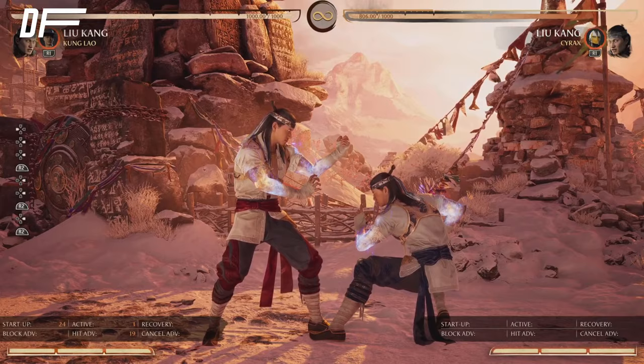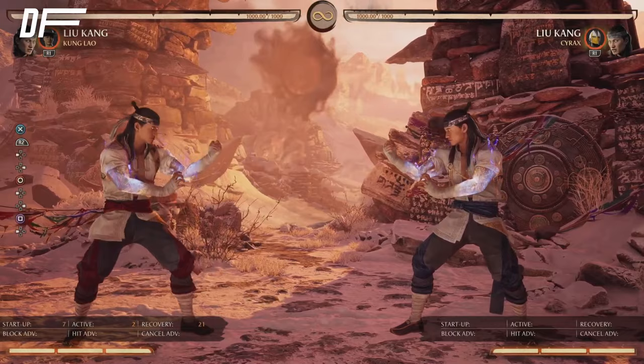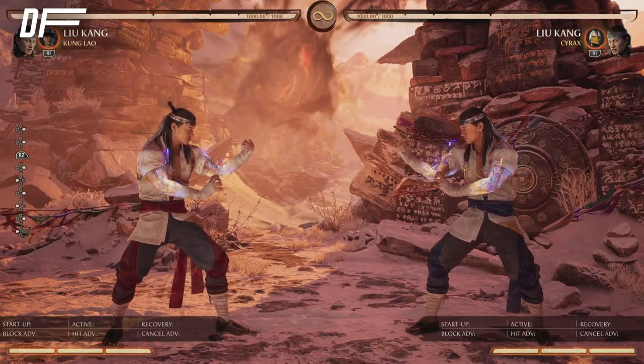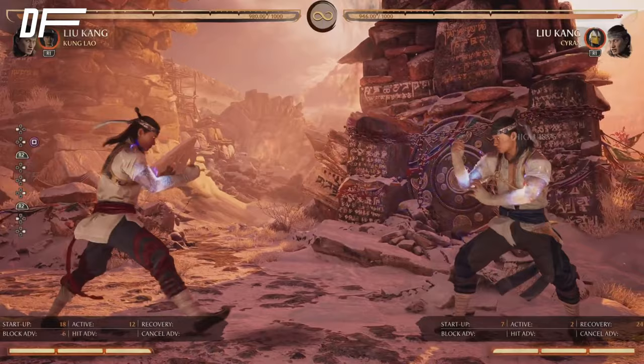Now let's get into the more in-depth side of the character. From around mid-range you're gonna want to throw a lot of projectiles, because from this range he's not the best — you can really only get away with pokes. Any other button you throw is gonna whiff. That's probably his biggest weakness. He makes up for it up close with really good strike-throw, and you can also combo off his throw. Forward four is the string you're gonna get the most damage with — it'll be your main combo starter. Throw projectiles, try to get in, make them impatient so they start jumping and you can anti-air.